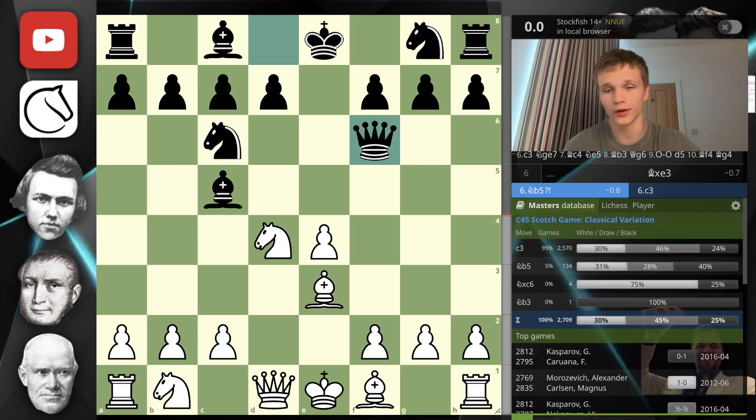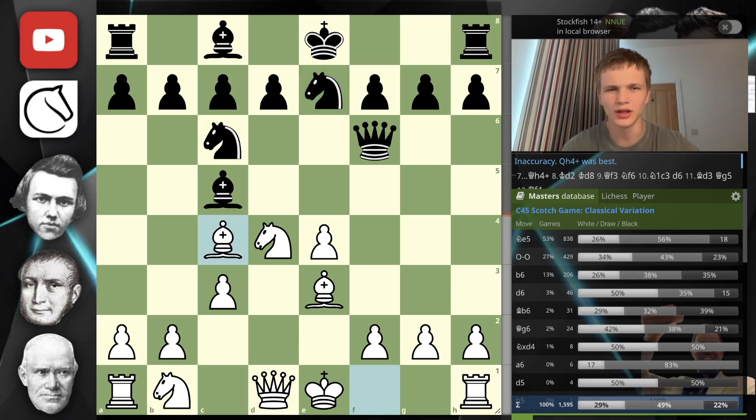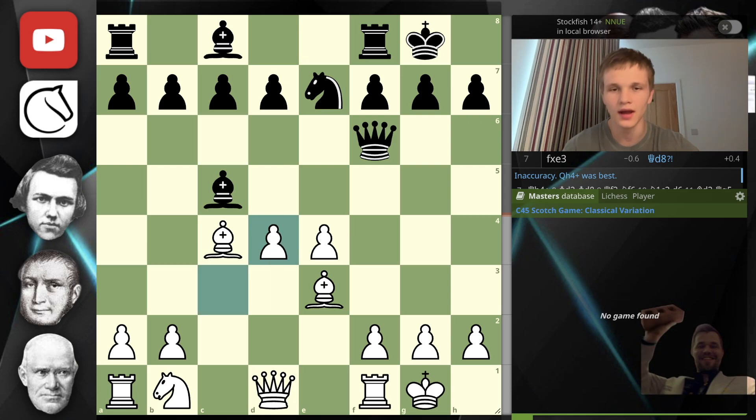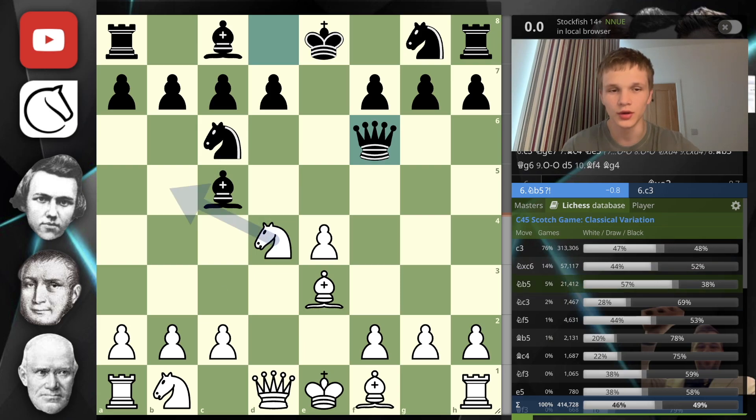The reason I opened the masters database is to highlight that 95 percent of masters play c3, which is the main line. After knight g7 and bishop c4 you can see castles — the knight is nicely outposted in the center, and if you see takes the pawn can take for a very strong center. That's the merit of c3. Instead, we go for the line played only five percent of the time, which admittedly has a higher loss rate for black, but if we open the Lichess database you can see this has the highest win rate for white — because if white knows what they're doing, they'll have a very beautiful game.